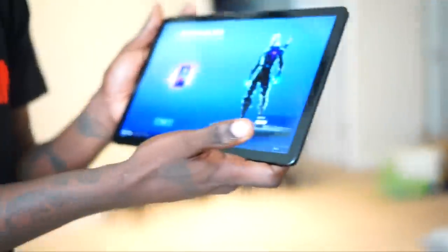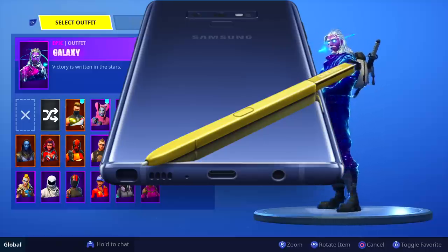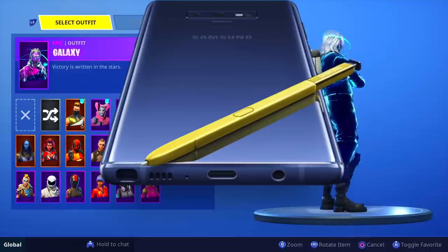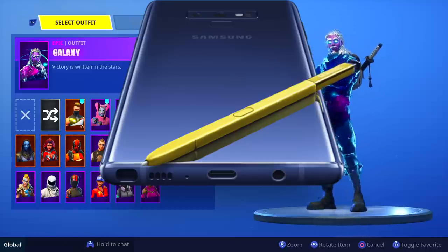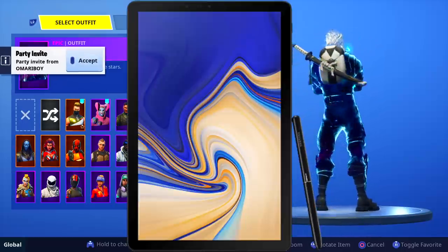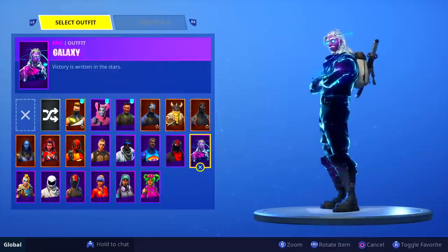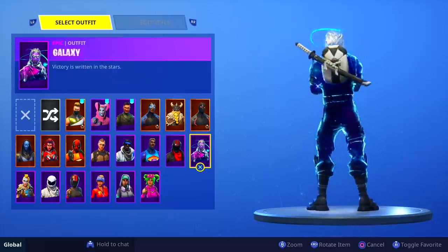We just unlocked the Galaxy skin on Fortnite. I'm gonna tell y'all how to get it. First off, you're gonna need a Galaxy Note 9 — if you have one, you're lucky. But you can also buy the Galaxy Tab S4. Those are the only two things you need to get this skin.